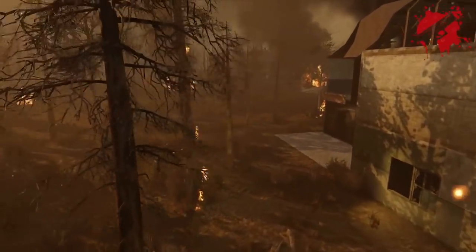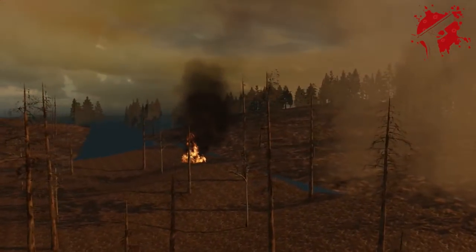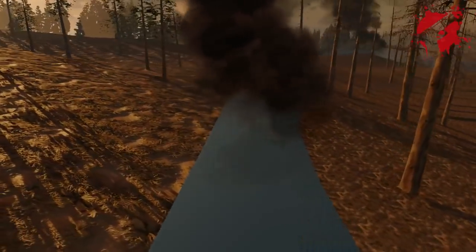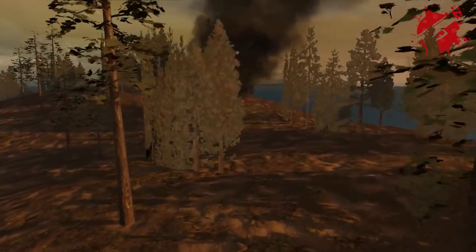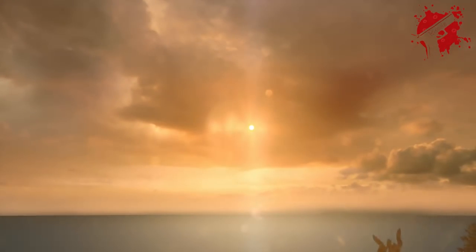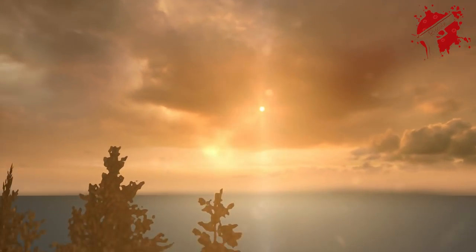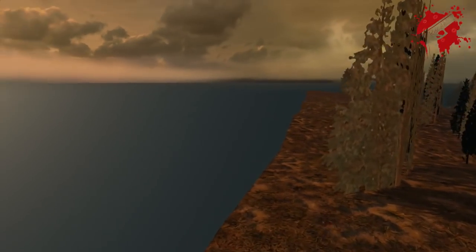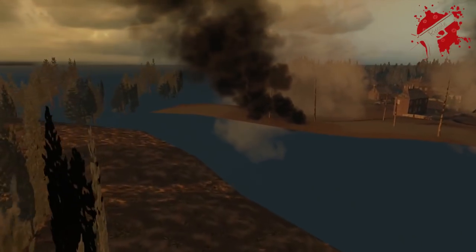Before we go looking inwards, we're going to take a look outwards into the woods. It gets less detailed the more you come out, but it's really interesting how far out they've planned it. The sun up there is just like a perfect small circle — kind of in contrast to how big they make the moon on other maps. There's no moon on this map. You've got a large amount of land.